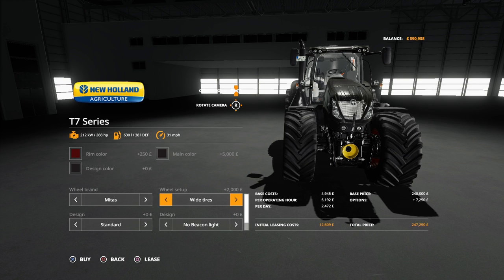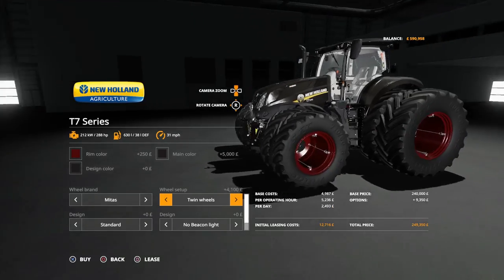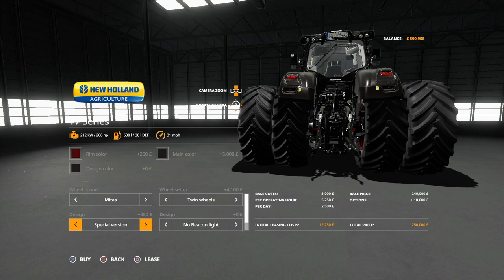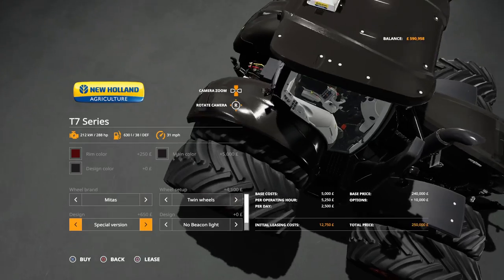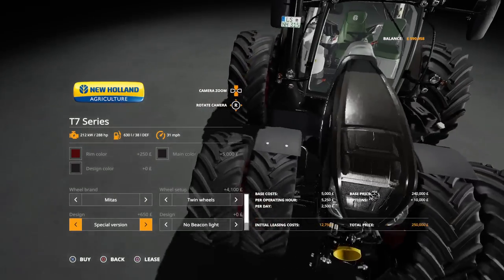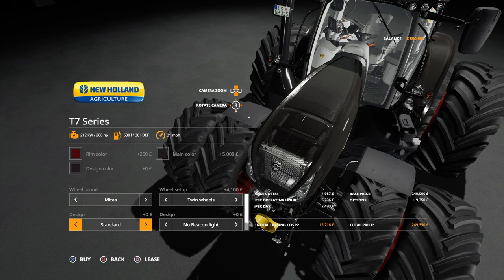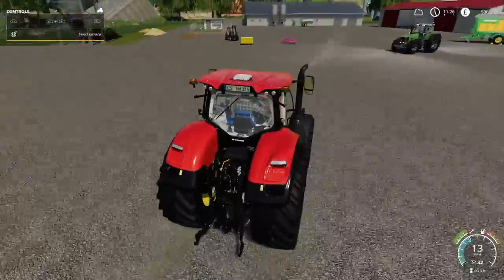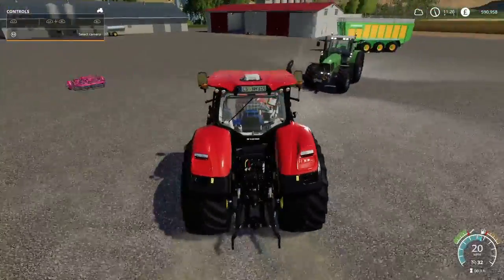We've got standard wheels and all the normal stuff, plus Mitas tires as well with wide tires and weights. The Mitas have twins as well because they're huge. The design special version lets you change color inside for 750 pounds. You can have a beacon light, beacon light right, or beacon light left and right. Engine options start at 288 horsepower and then 313 horsepower.